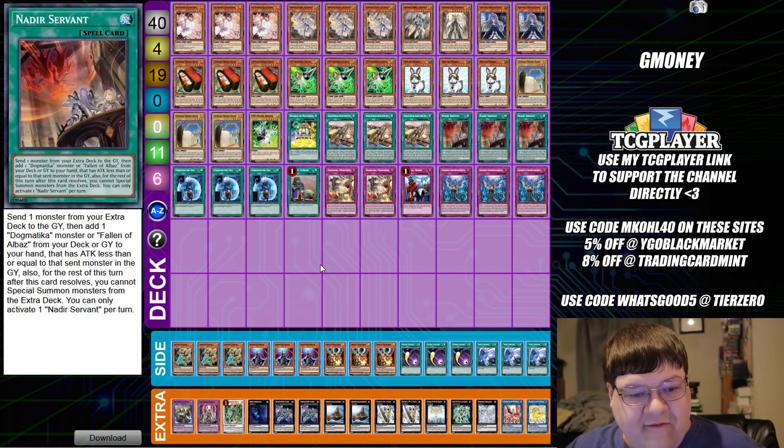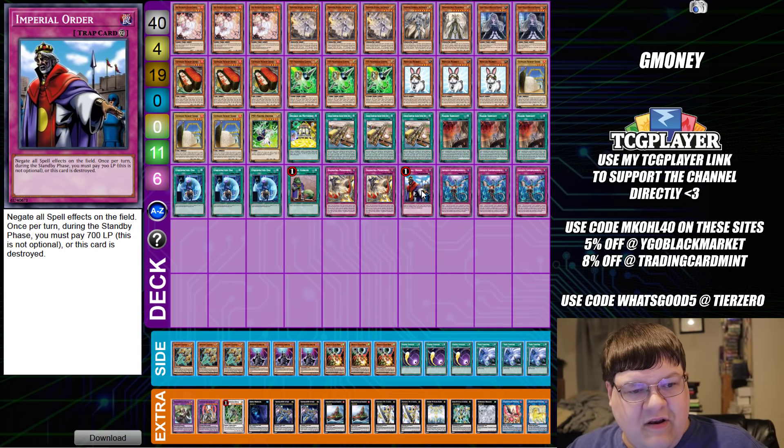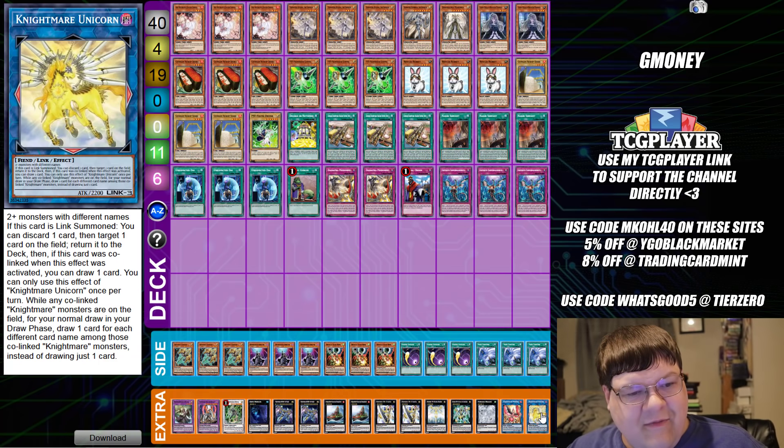Triple copies of Nadir's Servant, triple copies of Unexpected Die, one Upstar Goblin, two copies of Punishment, one Imperial Order, and triple copies of Infinite Impermanence. Down in the extra deck we have one Unicorn.